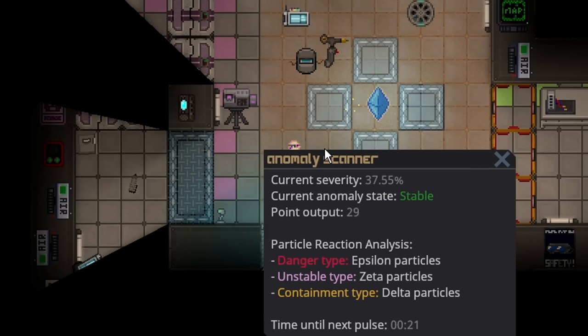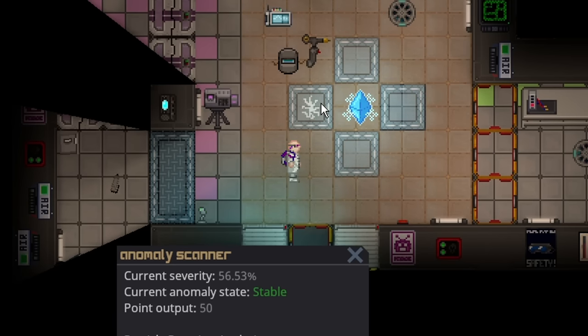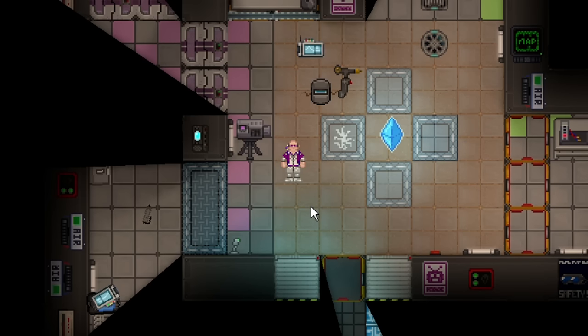Make sure you don't let the glass windows break, because it can do some pretty major damage to walls and infrastructure, and potentially hit someone. At 56% severity when it pulses, you can see it cracked the window. But even still, it isn't really that hard to maintain — just show up every once in a while to make sure the windows are still there, and if they're not, replace and repair them.